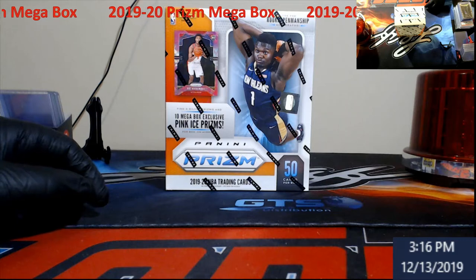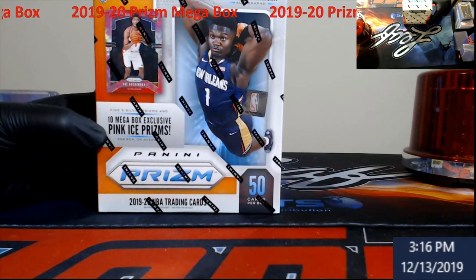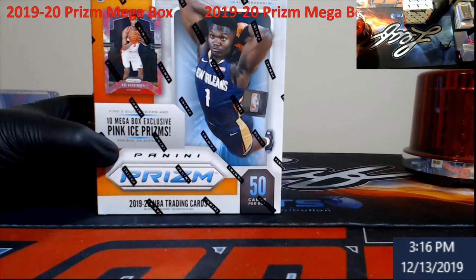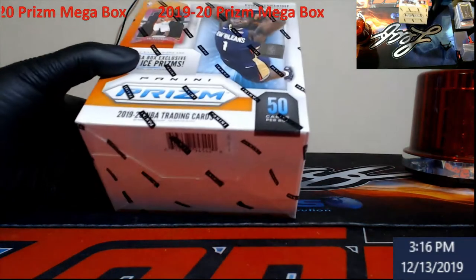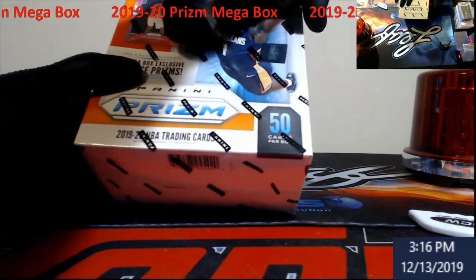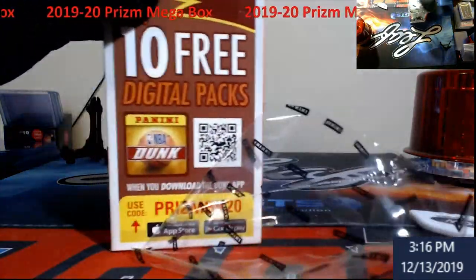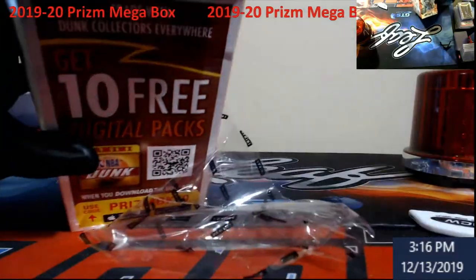We are back guys — another Walmart trip today. We did get a box: 10 mega box prism pink ices and three silver prisms per box, 50 cards per box. Nothing crazy, no autos, although it says you can look for rookie penmanship autos. These last year were really good to me. I kept pulling a silver Trae Young, which dummy me got rid of, but hopefully we can do something crazy here for you all.